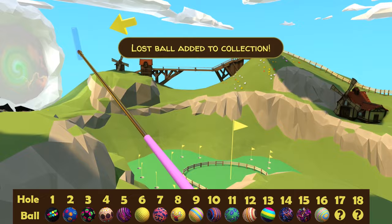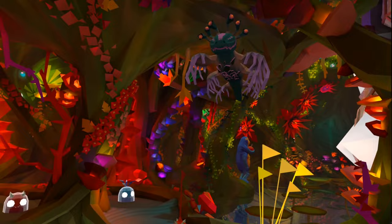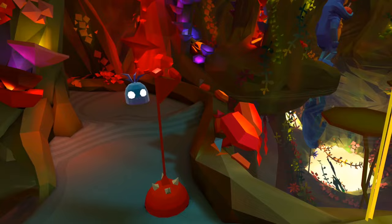Number seventeen, our penultimate hole. We have a number of flags here, and over on the right, between this red flag and these yellow flags, we've got these red plants, and the ball is just inside one of them.